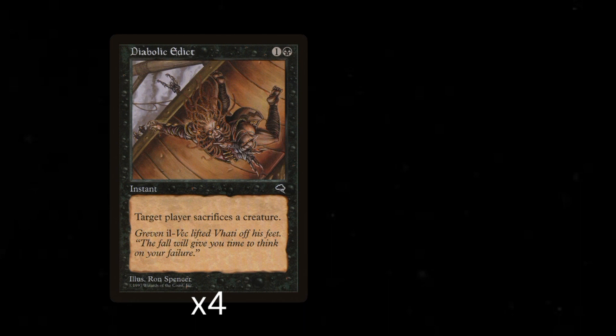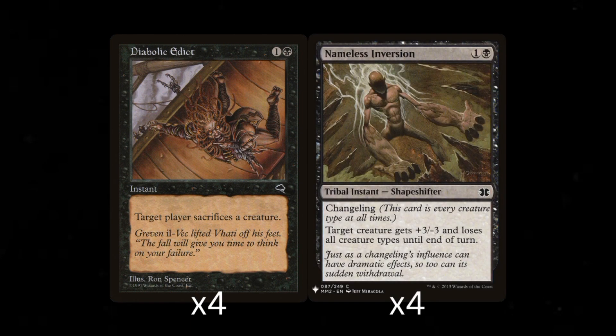And the last non-land card in the deck and second removal spell I chose was Nameless Inversion. It's a 2 mana tribal instant that has Changeling and gives target creature +3/-3. It can be used for 3 purposes: you can buff something of yours that has a toughness high enough to survive and get more damage through; you can debuff an opponent's creature with a toughness of 3 or less to destroy it; or the super techy thing you can do is return it to your hand with Ghoulcaller's Chant. Since it has Changeling, it's considered all creature types in all zones, meaning it's a zombie that can be returned with Ghoulcaller's Chant's second choice to return 2 zombie cards from your graveyard to your hand. There's just a lot of synergy with each card in the deck.